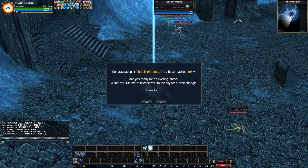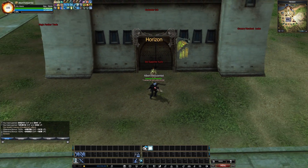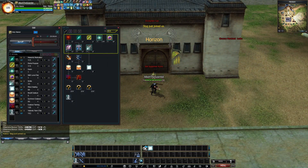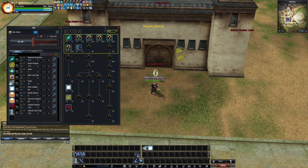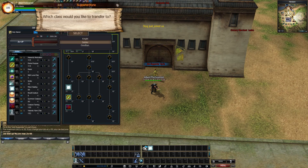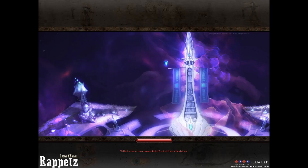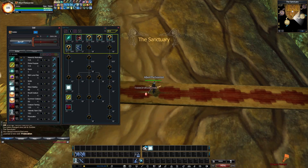Once you reach level 105 you get teleported to the class change NPC again. Open your skills, press the plus to level all job levels, and then change your class to the one you want. I'll go for the Soldier, which is the pre-class of the Mercenary. It will then ask you to go to the next dungeon — click yes and you'll get teleported into the Sanctuary. Just do some quick leveling of all skills.